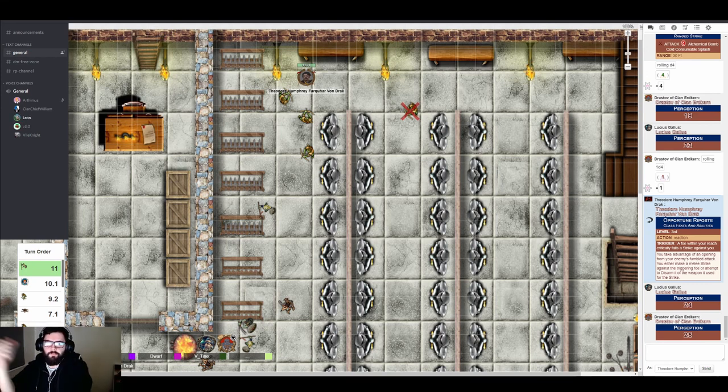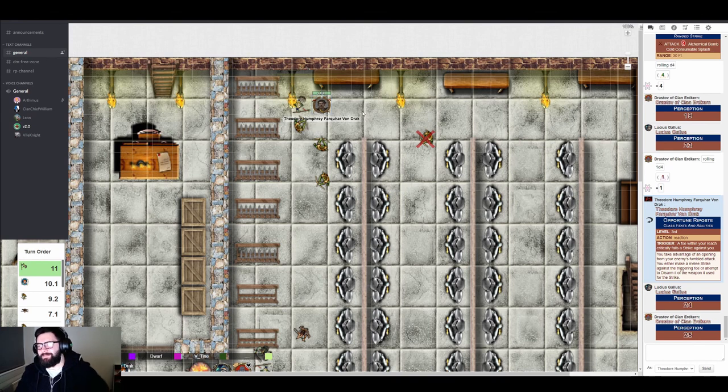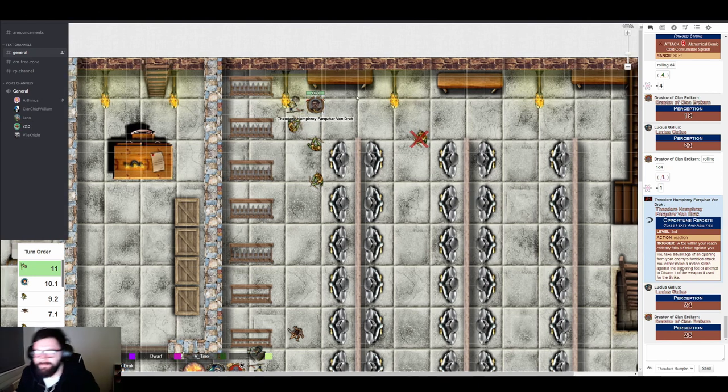Drastoff taunts: 'This is insulting — they got close. How dare they.' One spearman, aware the backline is being threatened, turns to engage Theo. It takes two actions to get there so he only gets one attack. Theo is ready, bouncing on the balls of his feet. The spearman comes in at an unexpected angle and Theo barely manages to footwork his way clear — impressed by the attack pattern.